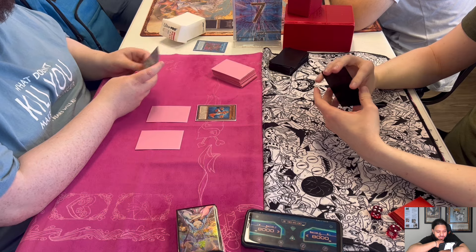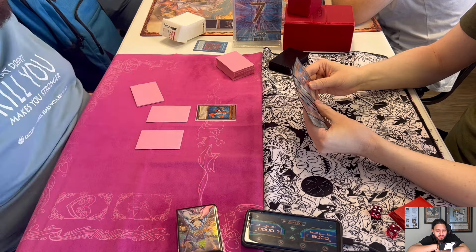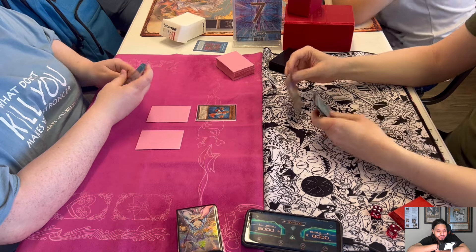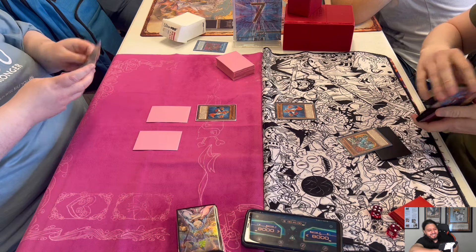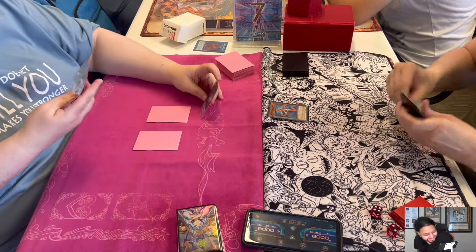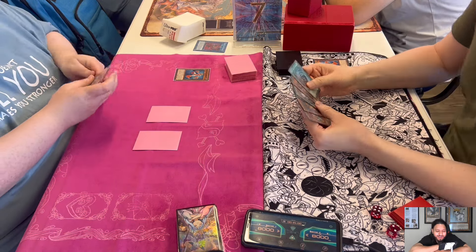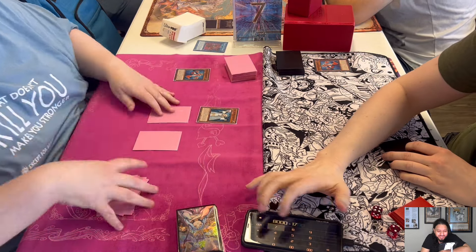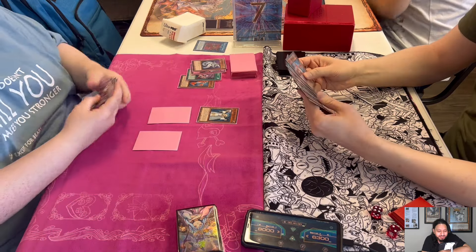Game 2: Josh goes first, normal summons Gear Frame, sets two and passes. Ryan opens Gear Frame as well. Josh normal summons Gear Frame — Pulling the Rug would be so good against Ryan's deck. Ryan plays three Gear Frame, three Caius, Ryza — you could even Pulling the Rug Swap Frog. Here comes Lila: Josh hits, mills Avarice, Solemn, and Cyber Dragon.